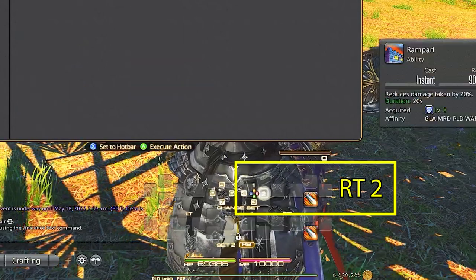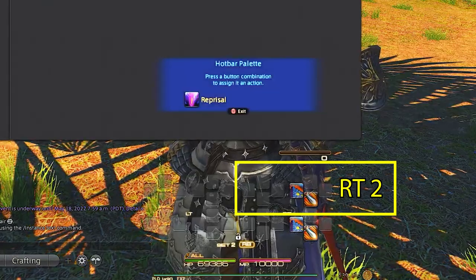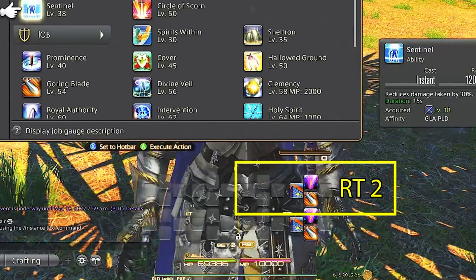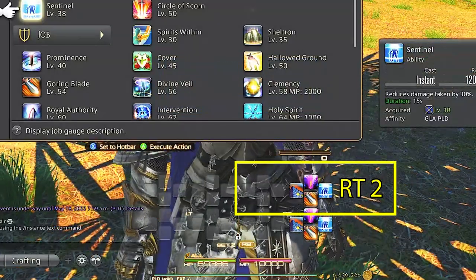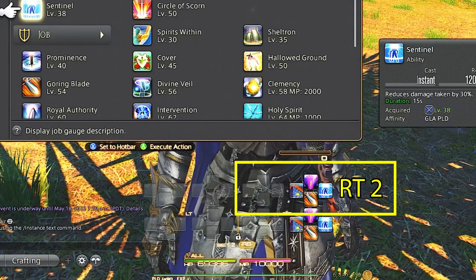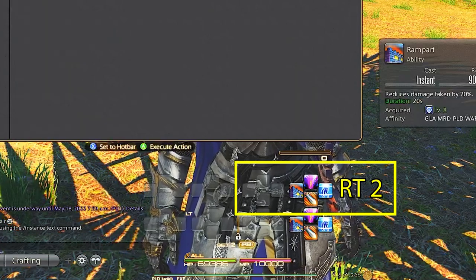Right top trigger is our cross hotbar 2, which is for damage mitigations and job abilities. I always keep rampart and reprisal in the same position for all tanks. This also goes for the special tank ability that each tank has with a 120 second cooldown, which for paladin is sentinel. This makes it easy to weave between GCD combos for raids and boss battles, and keeps it consistent between all tank cross hotbars.